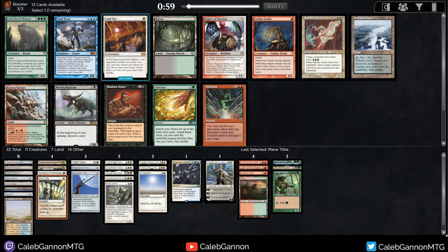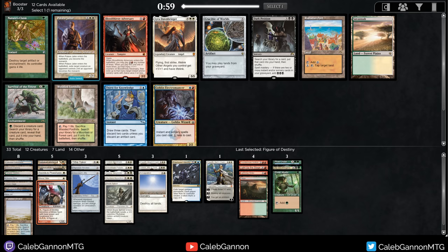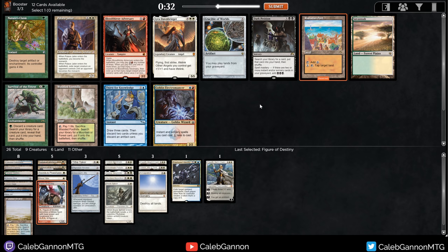Polluted Delta doesn't help us yet. I can take Figure of Destiny - this card is very good. Land Tax is alright. Farfinder Guide is very expensive for what it does. I think I'm just going to take Figure of Destiny. We do have a lot of colorless sources. Rishadan Port and Palace Jailer in the same pack! Also Wooded Foothills can grab Temple Garden. Port versus Palace Jailer - the Jailer is a really, really strong magic card. How many playables do I have? 22. I have a lot of three-drops and a lot of white in my mana costs.